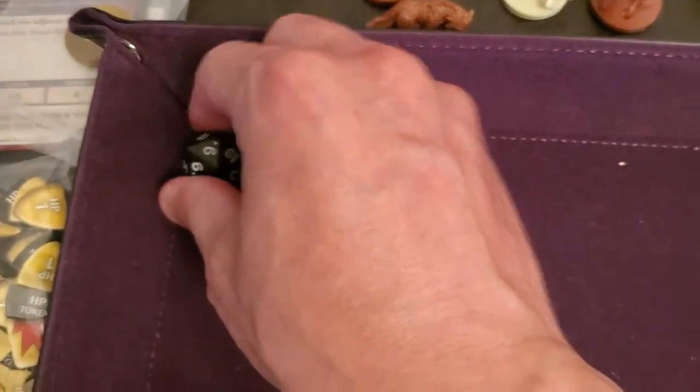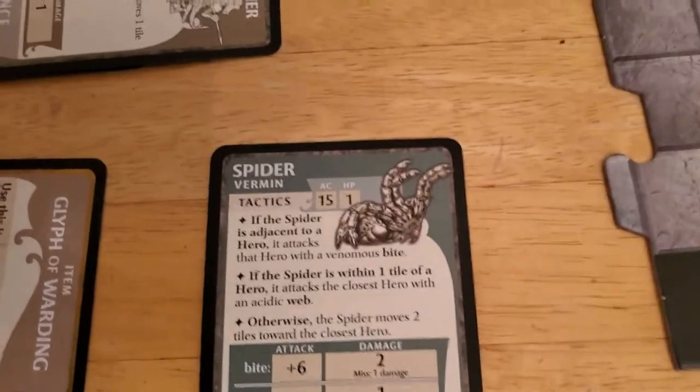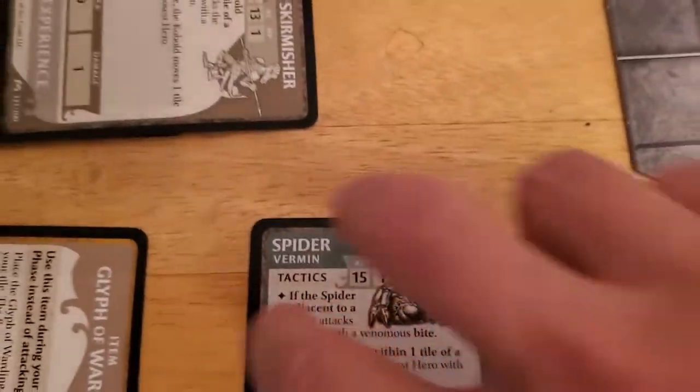That's going to be a plus eight attack roll. And that's a nine. Okay, that's going to be enough to hit - nine plus eight is 17. Spider's AC is 15, so that's going to take it down.